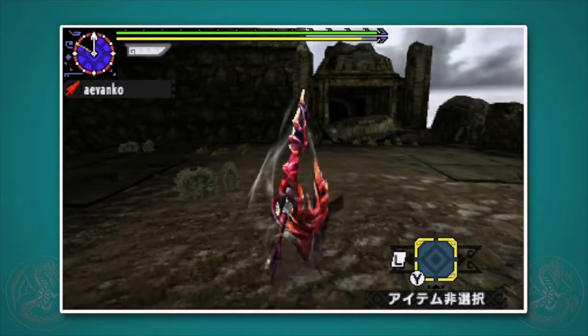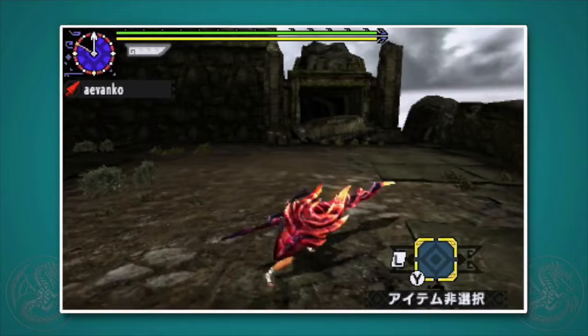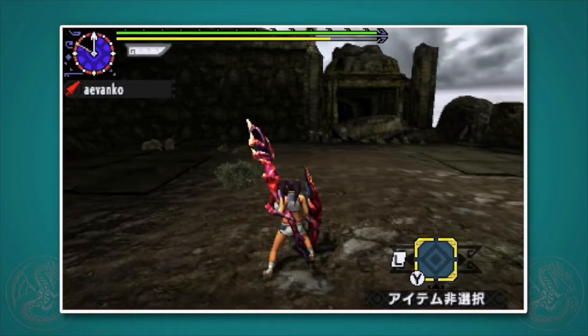The big change to Lance in Monster Hunter Cross affects each style except Striker, and that is the third thrust. Instead of just doing a third normal thrust, you'll do what they call the strong thrust. It takes more time to do, but it does three hits. This is great for elemental damage or status weapons, but it really changes the 1-2-3-1-2-3 rhythm that many Lancers are used to.